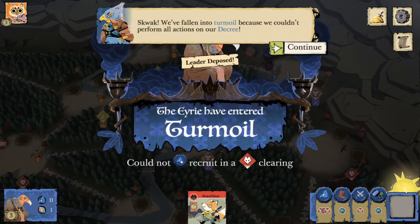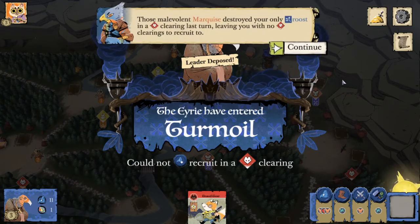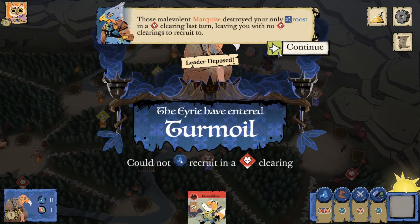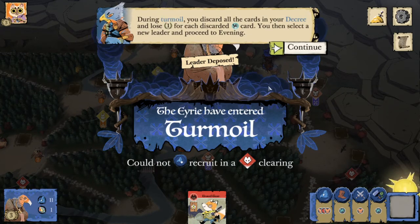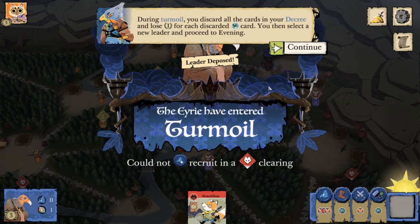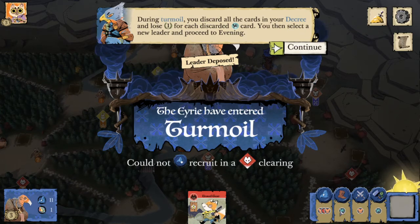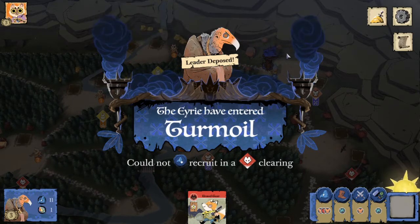Since we couldn't fulfill all actions, our leader is going to get deposed and we're going to lose some points. We discard all the cards in our decree, starting fresh. We're going to lose one point for each bird card we had in the decree - we only have the two being the viziers, so we lose two points. Then we pick a new leader and go straight to evening; we're not going to get to play the rest of our turn.